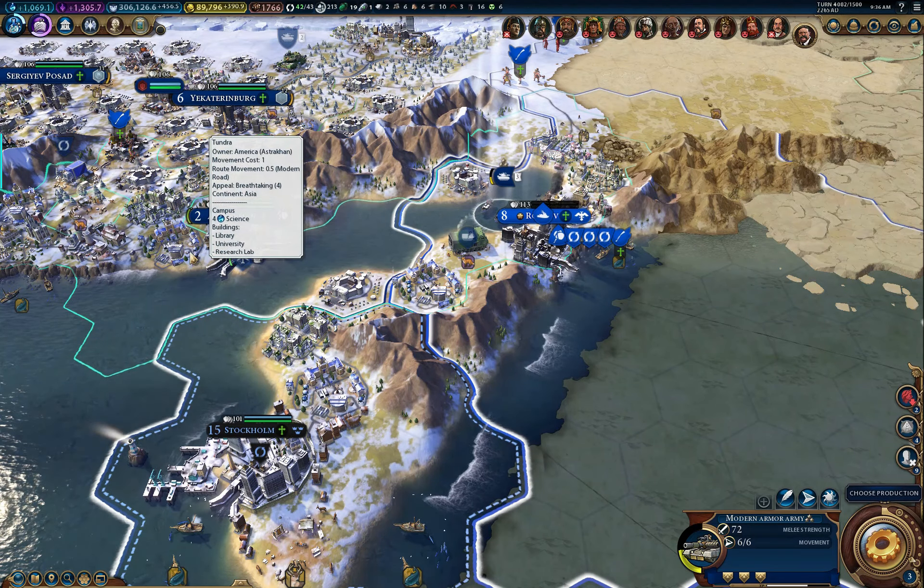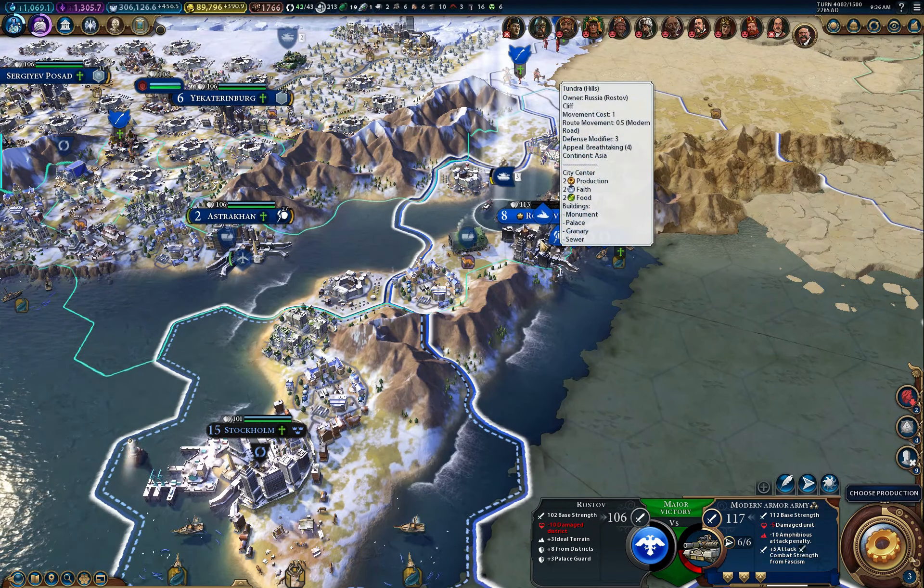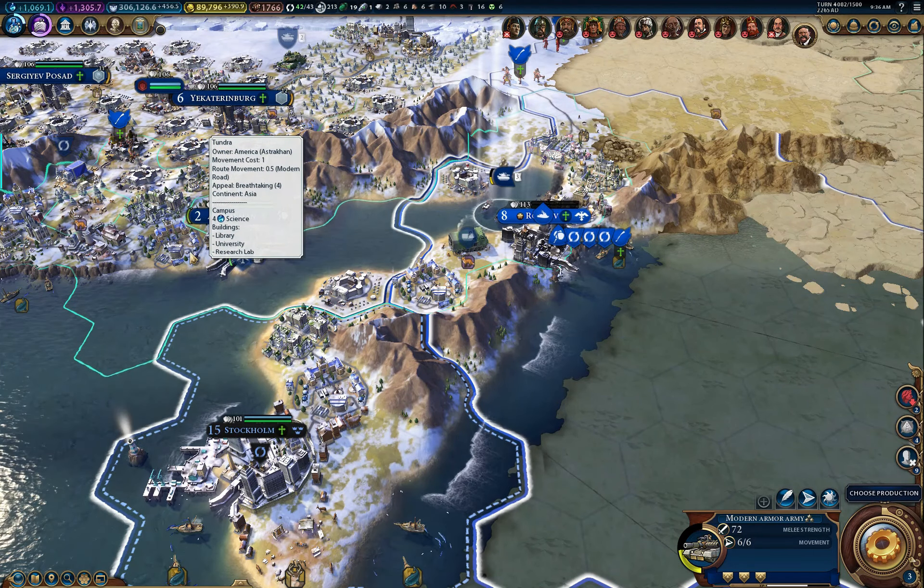The fourth item that absolutely drives me crazy is that rocket artillery is not consistent in terms of the way they fire. I've tried to figure out if it's a distance issue or who I'm next to, and I can't figure it out. What I mean by inconsistent is that sometimes I can use a left click to target and fire, and it works fine. Then two or three turns later, left click doesn't work anymore — now it's right click. And I'll go to a different piece of rocket artillery and that one's still on left click. It doesn't make any logical sense.